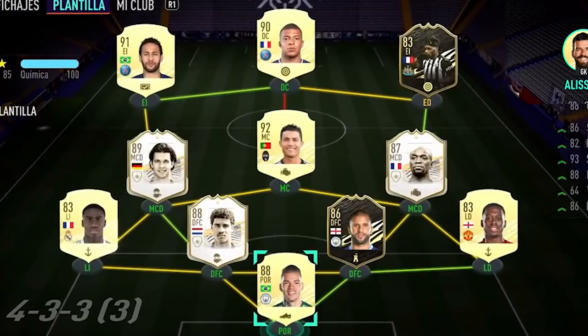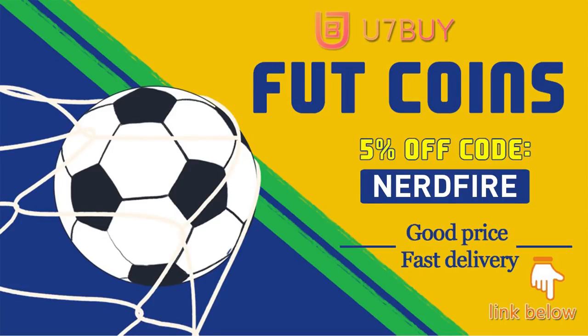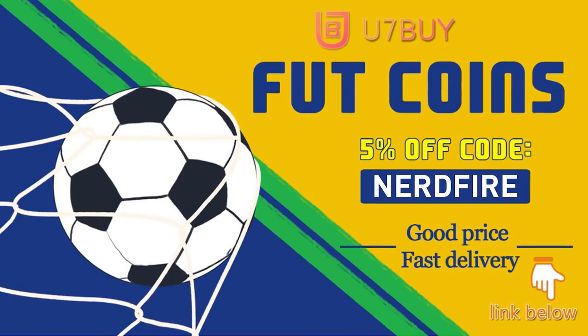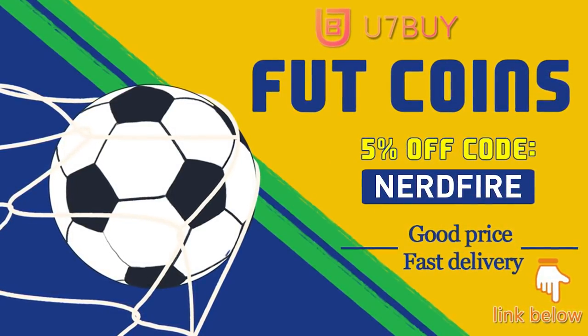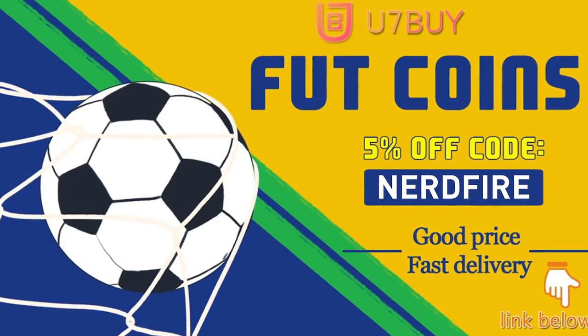Letting 11 of the 83 plus times 10 packs choose our FUT Champions team. Are you facing ridiculous teams and stuck with ones just like this? Head over to you7buy.com and get yourself some FUT Coins using the code NERDFIRE at checkout for 5% off your order — linked in the description. They are cheap, safe, and the most reliable, so make sure you check them out and make your team better than ever.